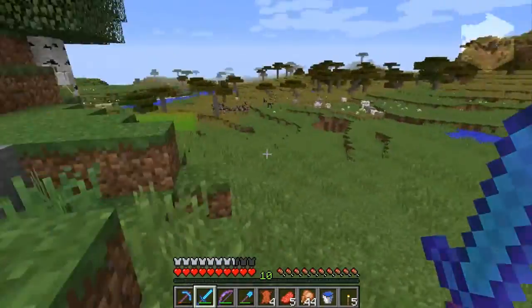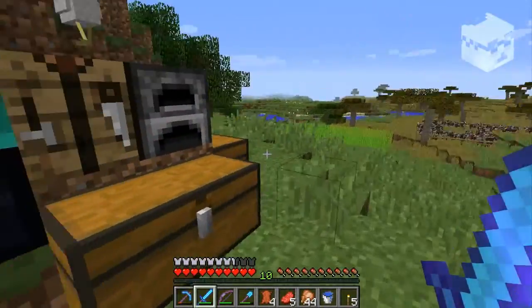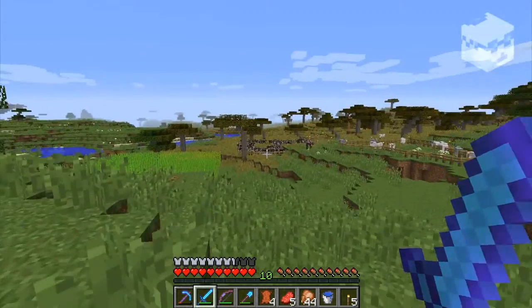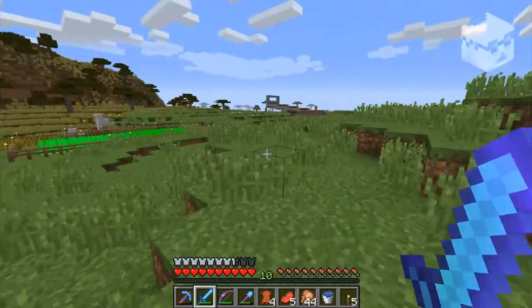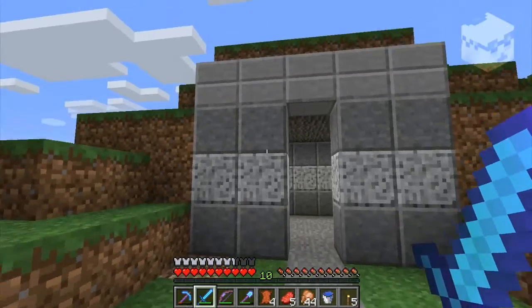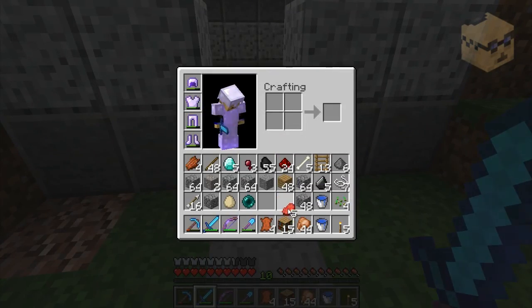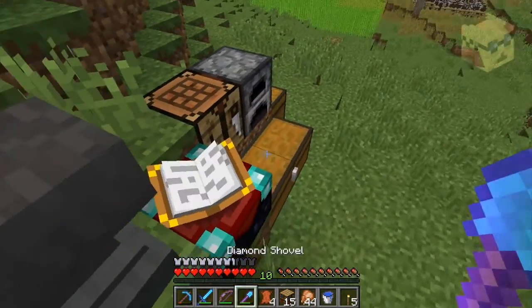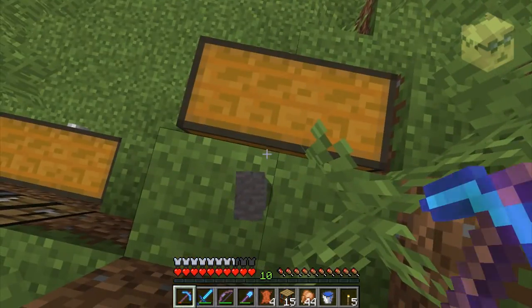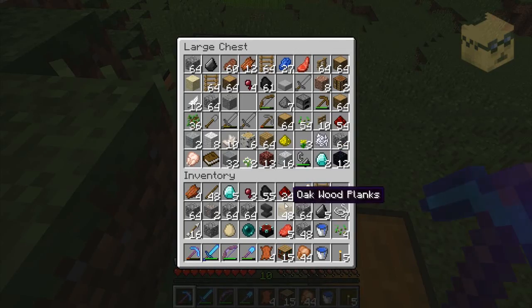I was going to set up the iron golem down there, but I need pumpkin heads. And I don't have any of those either. So I was like, well, I have 38, 39 levels — I might as well make this little room for these beauties. Let me take that. And that.